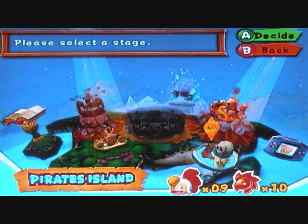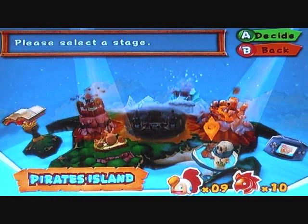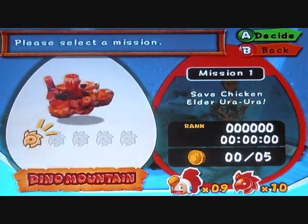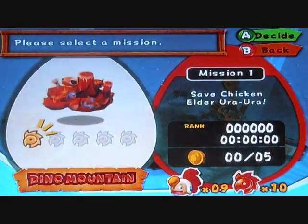All right. Now that we're back at the world map, we can start our next mission — in Dino Mountain, Mission 1: Save Chicken Elder Ura Ura.